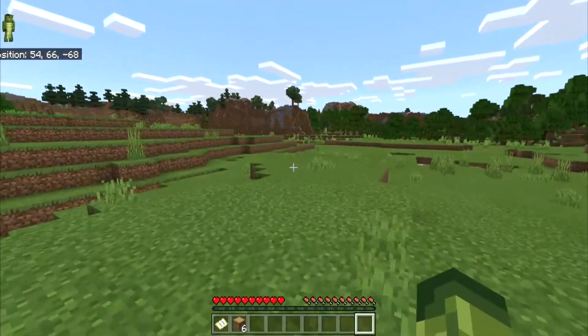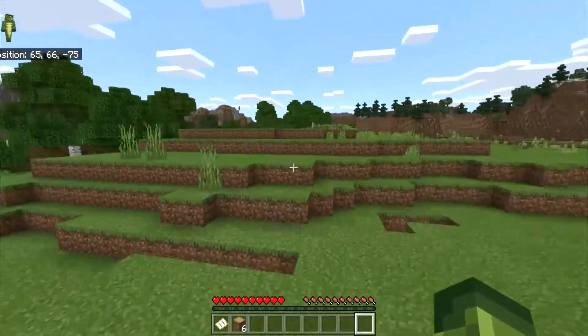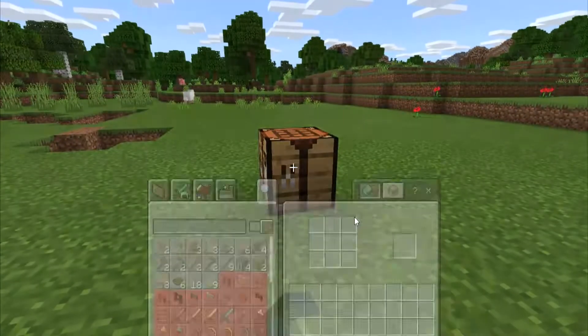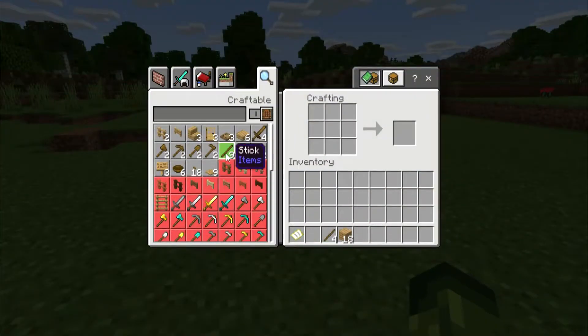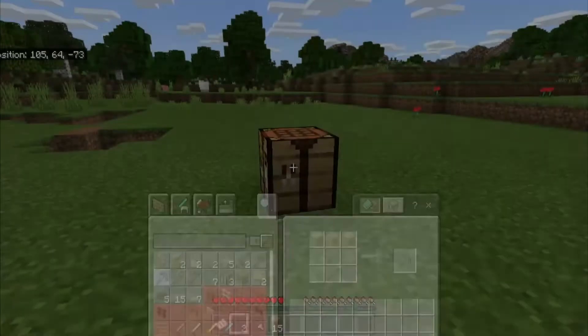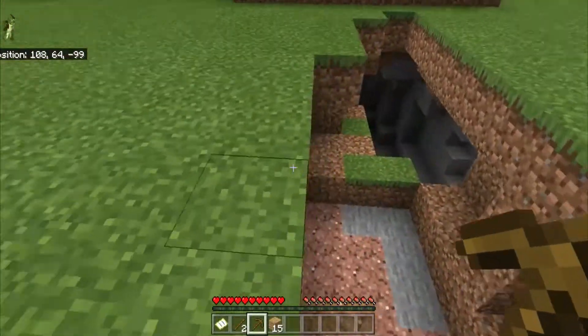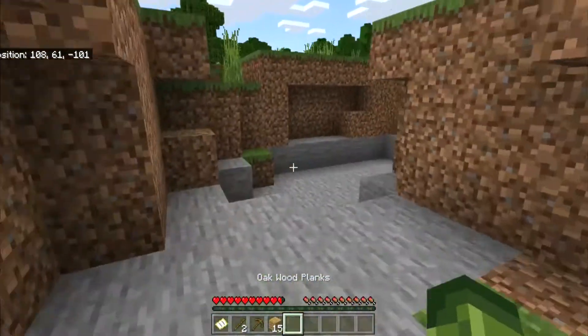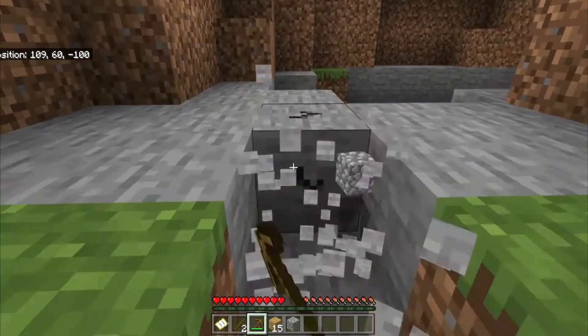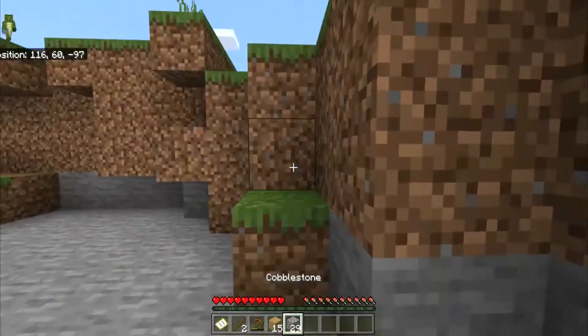Right next to the forest there's a nice open area, so I decided I'd probably want to build somewhere around here. I put my crafting table down so I could spot it from a distance, and then I could make the tools I needed. I really only needed a wooden pickaxe right now. I'm going to mine cobblestone so I can get stone tools — stone is a lot better than wood, and I usually skip the wooden tool phase.